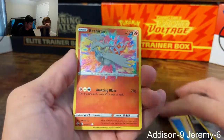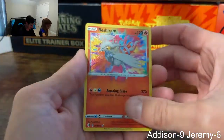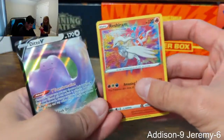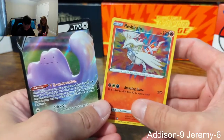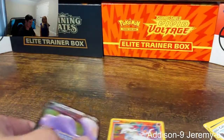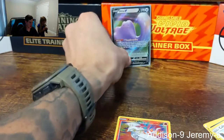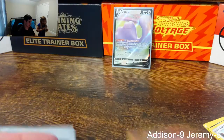An amazing rare — and a Ditto V! That's pretty good right there. First pack magic! I told you I'd spray you, Dad. I think we already have the Boltund V but I'm not 100% sure.